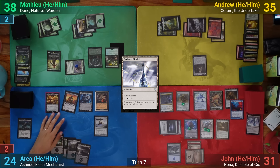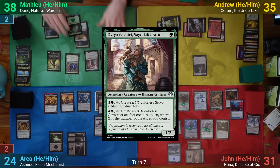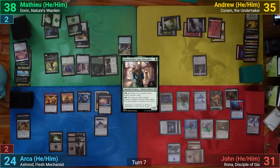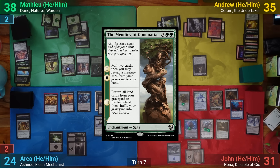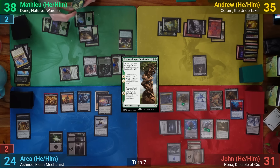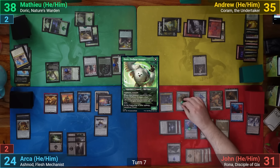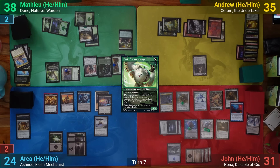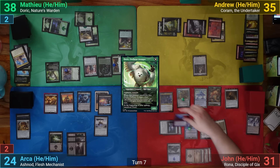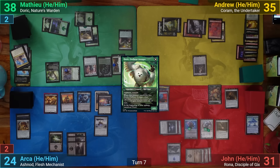Arja draws, casts Cunning Rhetoric, and passes. Matt casts Ohiva Paschiri, putting a +1/+1 counter on Legolas. Going to combat, Fight Rigging puts another counter on Legolas, meeting its requirements, which lets Matt cast Mending of Dominaria — milling two and bringing back Toski. Matt swings Legolas and Doric at John and pays two to flip Doric, giving Legolas an extra +2/+2. John activates Walking Ballista adding a counter at a discount from Tezzeret, then triple blocks Legolas with Seat of the Synod, the beast token, and Chief of the Foundry, and throws Rona and Treasure Mage in front of Doric. Matt kills the Ballista and Seat with Legolas; two Doric damage tramples over.